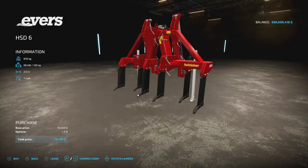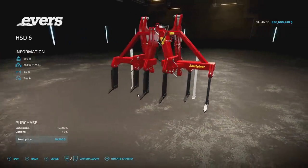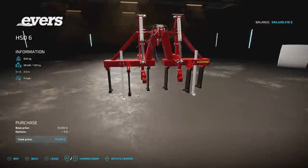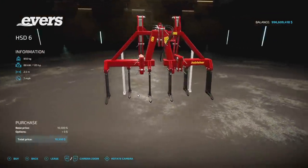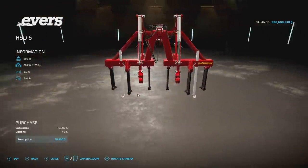Next up, we have the Evers Agro HSD6. This is a 2.5 meter subsoiler, so it's going to be found in the subsoiler category. It has an 850 kilogram weight, requires 120 horsepower, and has a 7 mile per hour max speed. Some in-game equipment is twice the size and requires the same amount of power, so choose what you like. There are also hooks in the back.